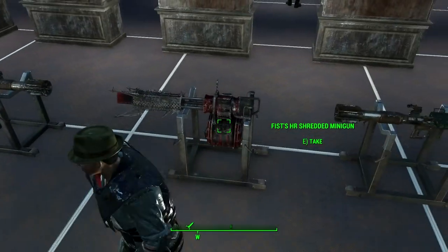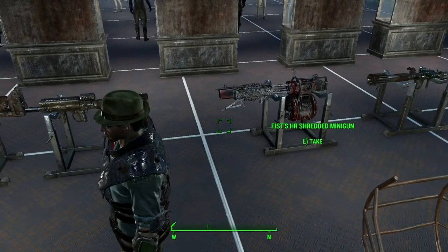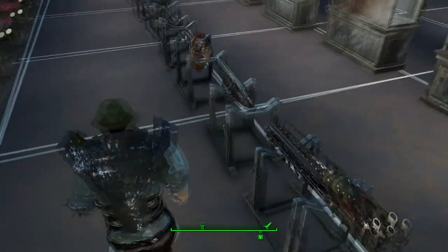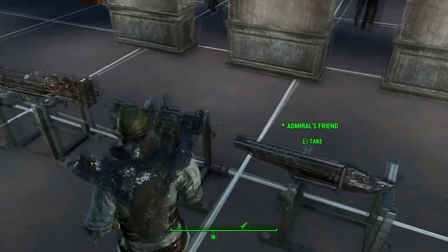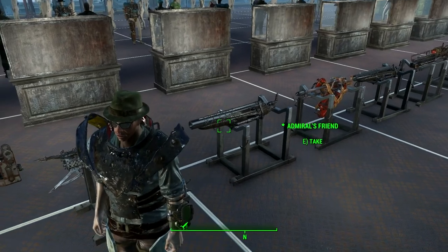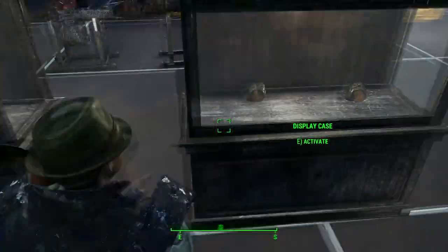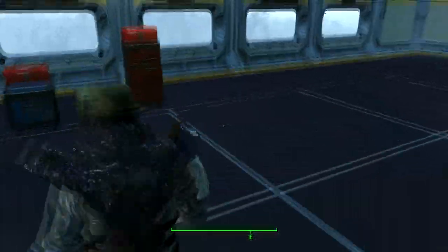On the heavy weapon racks: a Fat Man with night vision, a triple barrel missile launcher, a bayoneted triple barrel missile launcher — not a quad barrel — Fists HR Shred minigun. A targeting quad barrel missile launcher, another Fat Man, another Fat Man — I can mod these up. Skipper's Last Stand — that's a unique max-capacity huge napalmer. The Admiral's Friend, which is similar to Skipper's Last Stand but may have different attributes. A high-speed shredding minigun, and a freezing minigun — that's another unique. And here we have a couple of Pip-Boys in one display case. I guess I get bored with putting stuff into display cases — it is a complete pain.